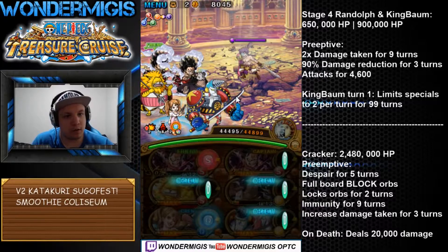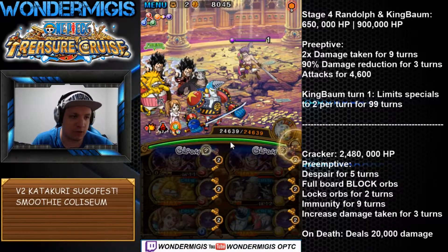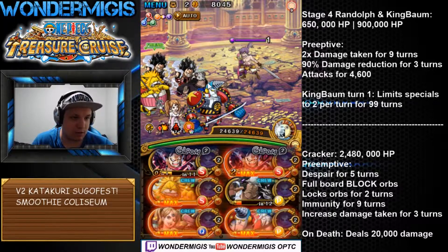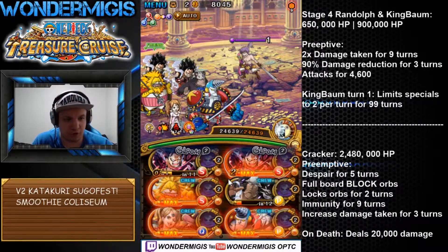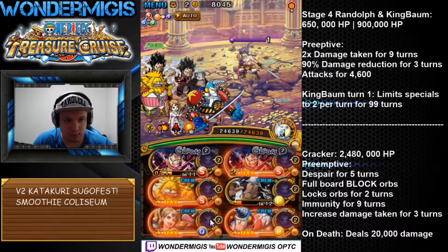On Cracker — Cracker doesn't basically do anything before you kill him. Well, okay, he does quite a lot. Despair for five turns gives us block orbs and locks them for two turns. So basically just get rid of the despair, get rid of the block orbs, and smash him down.